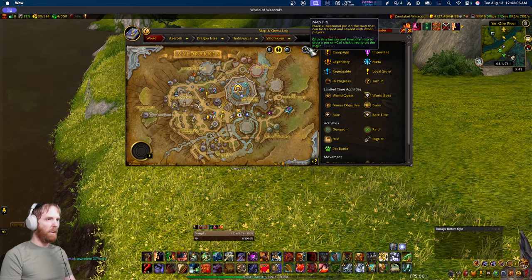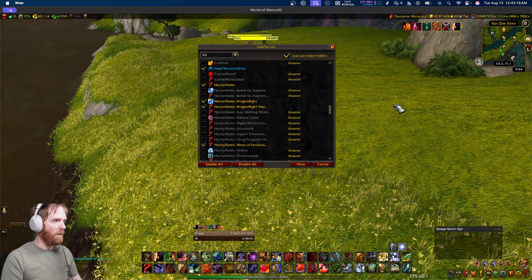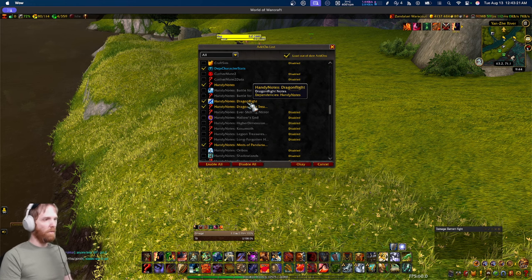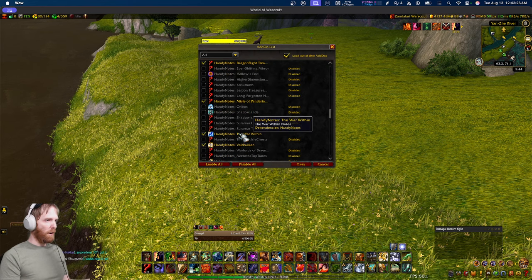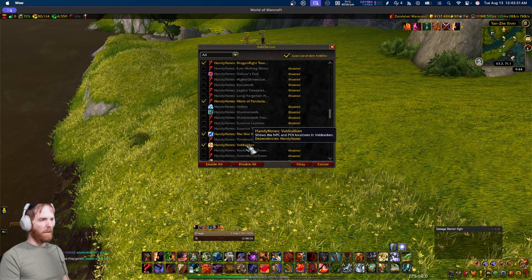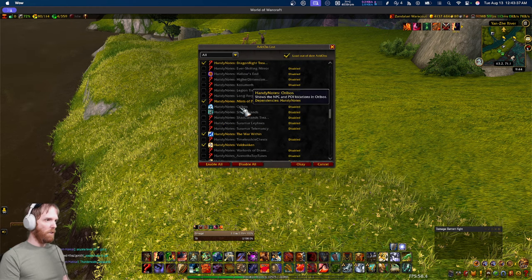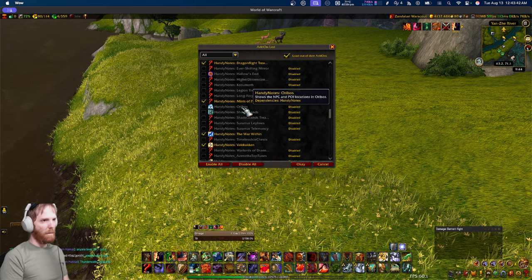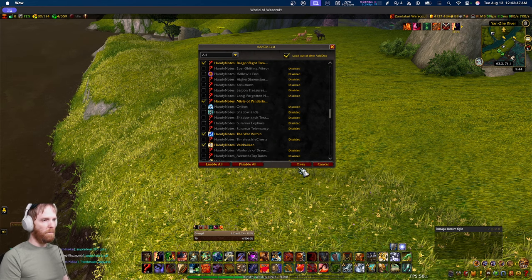With Handy Notes you also need plugins — at minimum the current expansion plugin. So for Dragonflight you'd have Handy Notes Dragonflight; there's already a War Within plugin starting. There are city plugins too that show where things are in cities. I'm obsessed about disabling plugins I don't need until I need them, because it matters for performance — and I'll explain that at the end of the video.